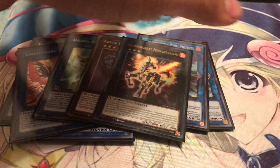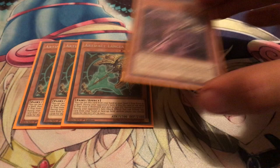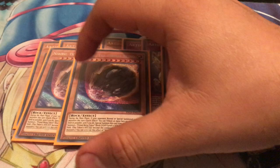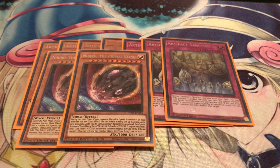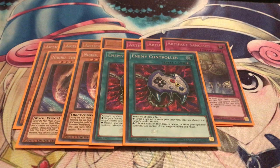That's it for the extra deck. Now moving on to the side deck — I had to change it out quite a bit. I'm running Artifact Lancea and the Artifact engine: one Artifact Scythe, and three copies of Artifact Sanctum to go with them. I'm only running two Nibiru on the side, since it's kind of a going-second card. If your opponent forces you to go first and you sided it in, it can be situational, but if you're planning to go second it can really shine, especially comboed with Called by the Grave. I'm also running two copies of Twin Twisters, which is really good against heavy back-row strategies like Sub-Terror — having both Cosmic Cyclone and Twin Twisters gives great coverage. And lastly, two copies of Shared Ride.